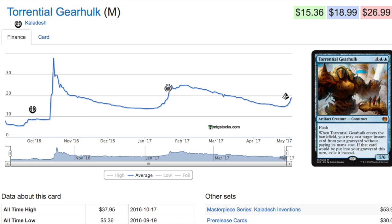Hey guys, today we are going to talk about five cards in standard that have gone up in price. We will start with Torrential Gearhulk. Gearhulk is one of those cards that has gone up and down repeatedly - it depends on control. It is an extremely powerful card and has gone up significantly recently, so it is $19.